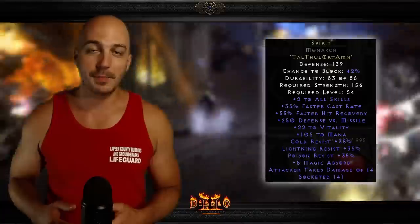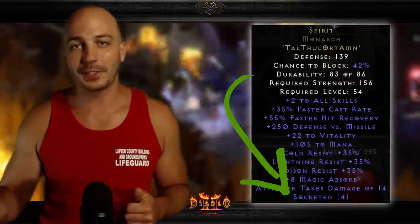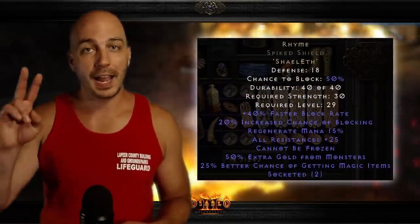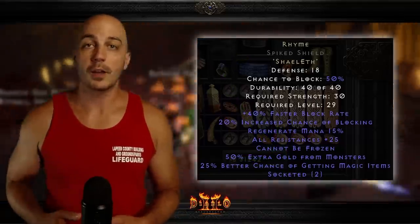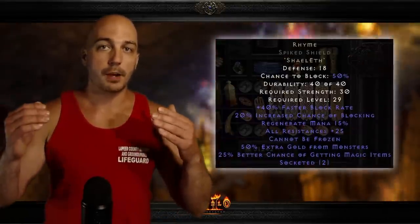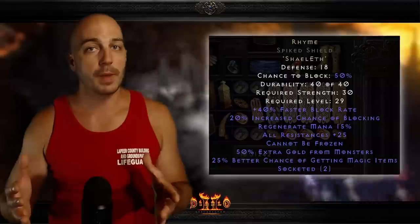The Spirit runeword gets all the hype and for good reason — the shield is absolutely amazing, but it's relatively difficult to get a four-socketed Monarch and requires a lot of strength to use. There is actually a runeword that's very good before you can find that Monarch, and on some builds is preferred over Spirit. That's the Rhyme shield. You can make it in any two-socketed shield, so you don't need a four-socket. It's incredibly cheap, only needing a Shael and an Eth rune, and for that price you get better block rate, better block chance, 25 to all resistances, cannot be frozen, and 25% magic find.